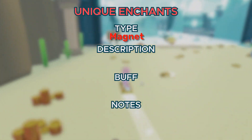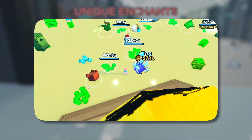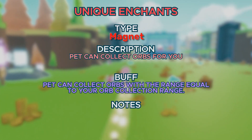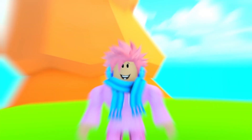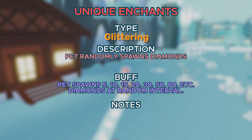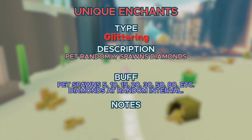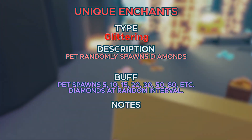Next up is Magna. Your pet can collect orbs for you, which saves a lot of time because you don't need to keep spinning around every single thing you collect. Your pet will collect orbs with a range equal to your orb collection range. Next up, we got Glittering, where the pet randomly spawns diamonds — 5, 10, 15, 20, 30, 50, or 80 diamonds at a random interval. The interval is completely unknown, but the amount of diamonds stacks over time and is really useful for completing the game.